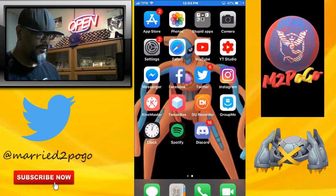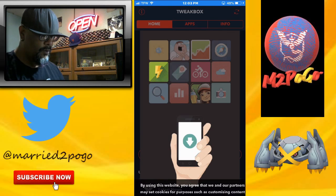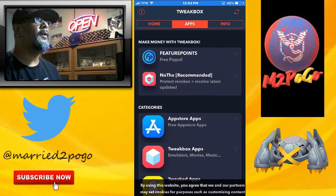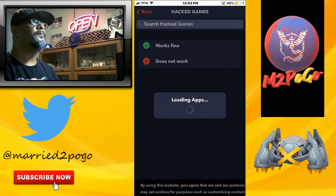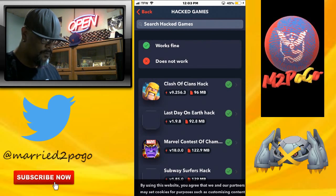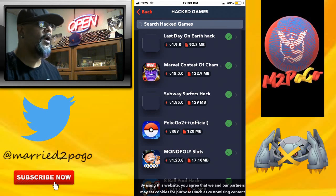After you do that, TweetBox should be installed on your phone. Exit out of the advertisement, hit the apps button, go up to Hacked Games. Once we're in Hacked Games and it loads up, go down to Pokemon Go Plus Plus version R89.